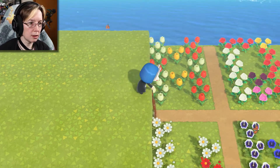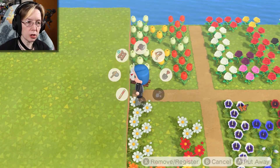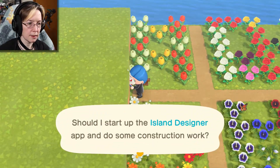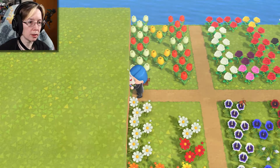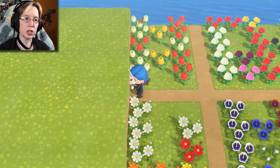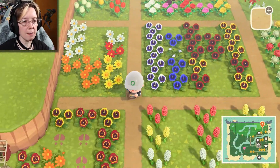Now we got to do some serious construction. So we need our handy dandy construction hat. Yes, start construction. Getting permission — I don't know why I need permission. I mean, dang it, I bought everything on this island, Tom Nook.